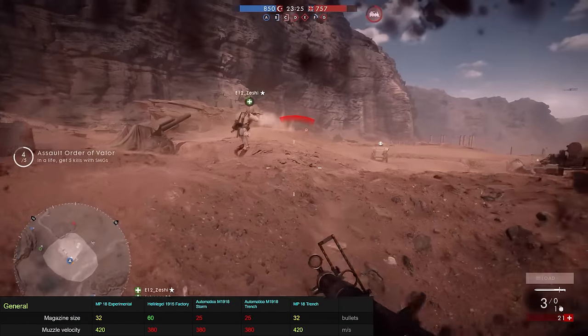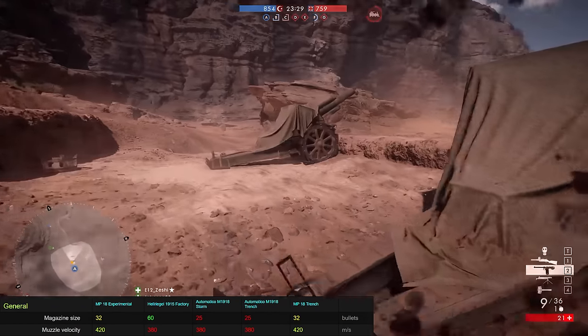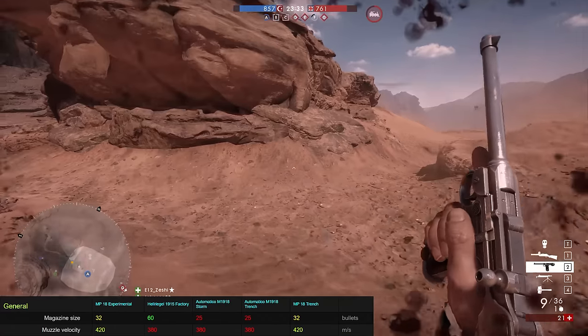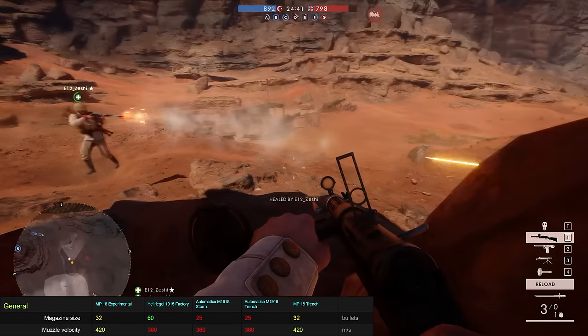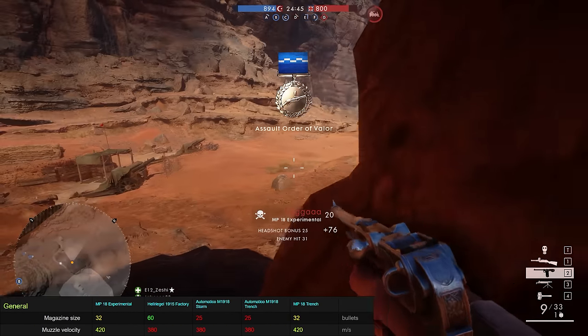In terms of magazine size, the MP18 falls sort of in the middle of the road. Its 32-round magazine holds slightly more than the Automatico's 25 but can nowhere near compete with the Hellriegel's 60. Keep in mind though that the Hellriegel does overheat and you won't actually be able to fire all 60 rounds in one go.